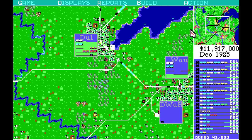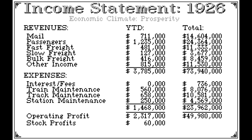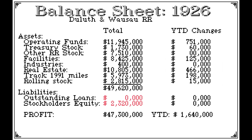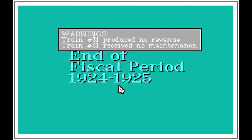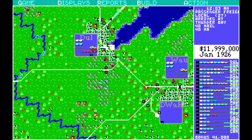It's December and it's 1925. We only made 60 grand on our stock profits. My stock's about to split though, and then we will buy lots of stock. I'm going to put a cut in this episode, so thank you again for watching, and I'll see you next time.